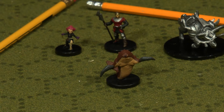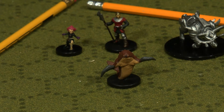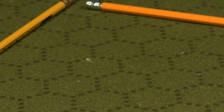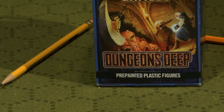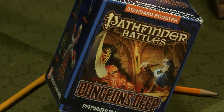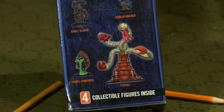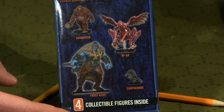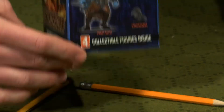That's the Rusty Dragon Inn set. Now I'm going to move those guys aside and do the other box, which is the Dungeons Deep box. Similar concept — don't really know what I'm going to get, but there are some sample things shown on the sides of the box.